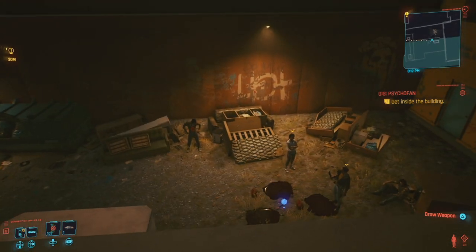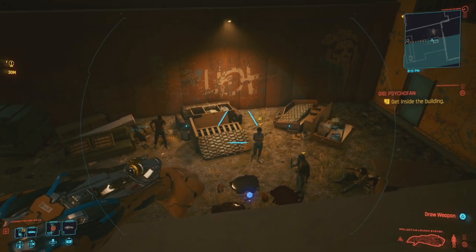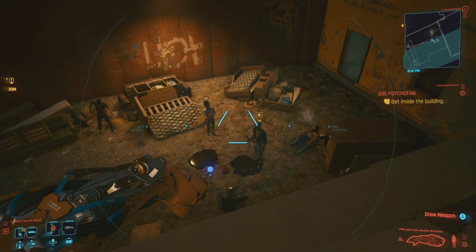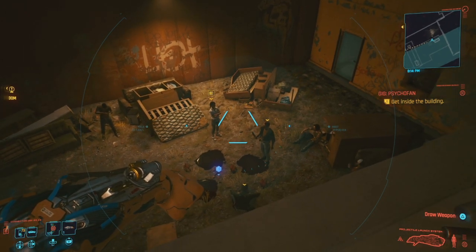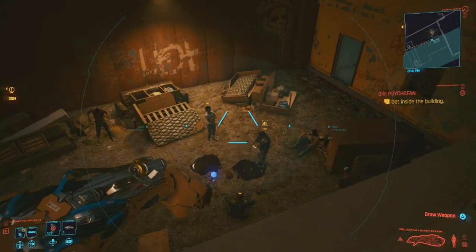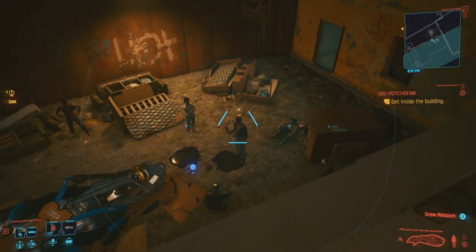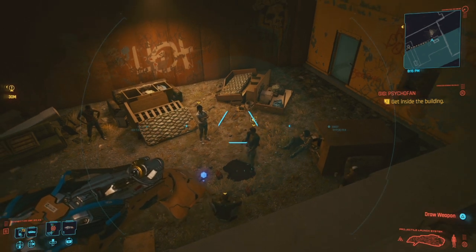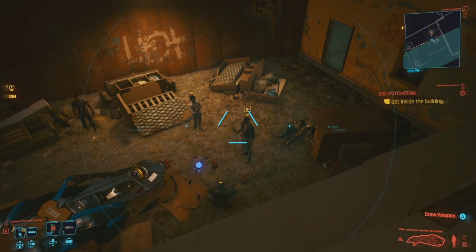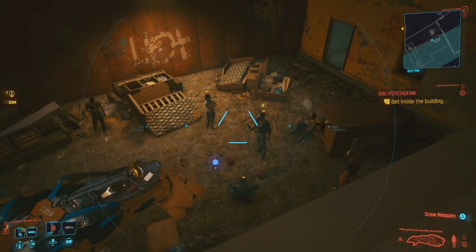Whether you have the smart projectile on or not, it aims as if you have a smart projectile. So if there are two people and you aim in between both of them, it'll go to technically whoever is closer to center. Because a closer enemy is visually closer to center, if you aim perfectly between two targets it should hit the nearer one — though it doesn't always. If you're perfectly sideways to them and shoot in the middle, it's anyone's guess who it'll hit.